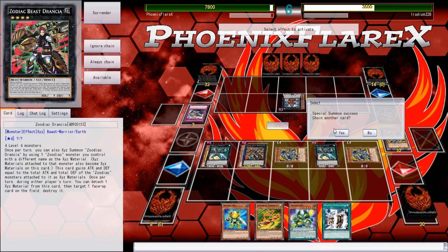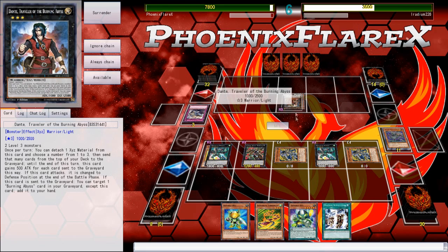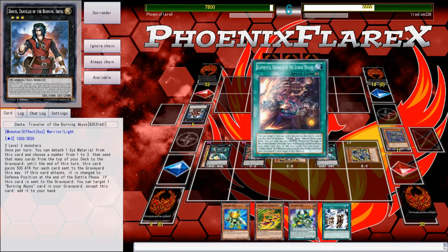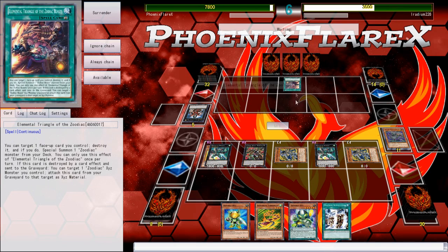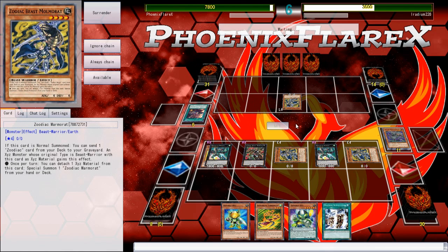I'm going to actually pop the shit out of this Dante. I actually don't care that he's going to get back a Skarm, because if he gets back a Skarm, that means the one that went to Graveyard is not going to get its search effect at the end of the turn if he special summons it from hand anyway. So I'm actually just not worried about that at all.